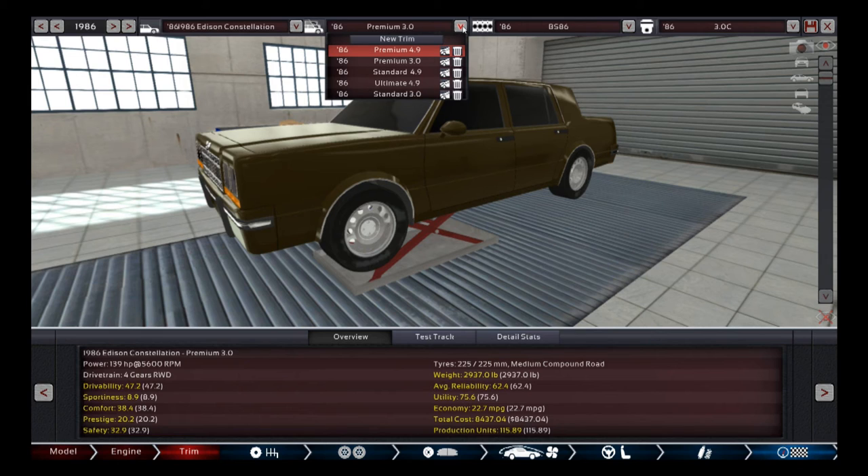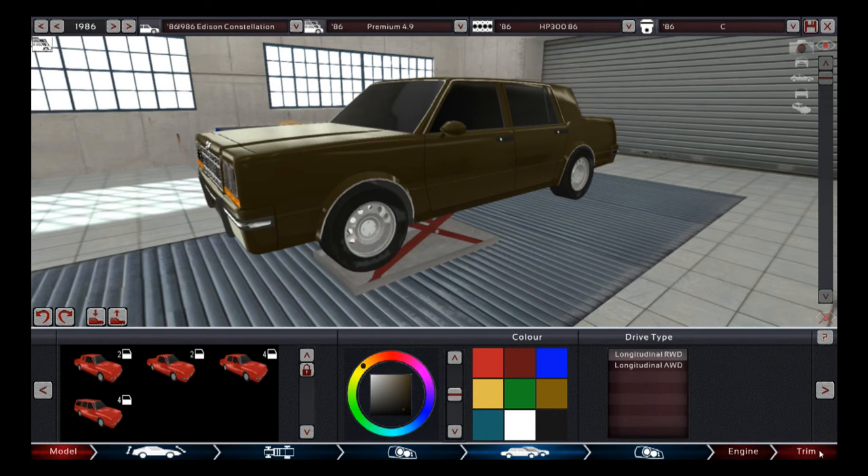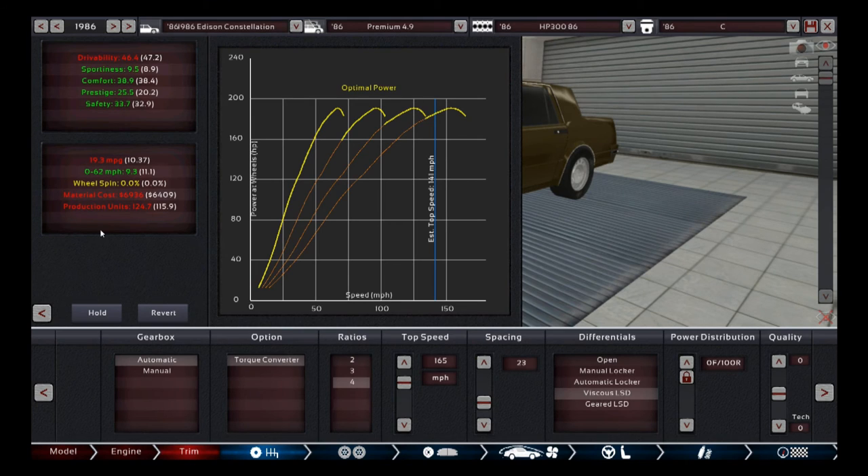For the premium 4.9, I did the same thing — made the gearbox a little more aggressive. The 0-to-62 time is 9.3 seconds. I was able to get gear spacing from 21 up to 23 before wheel spin issues, again due to higher weight giving a little more traction. Now it's time to get into the ultimate trim.